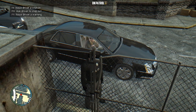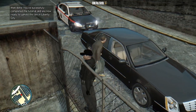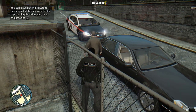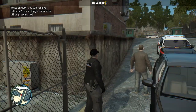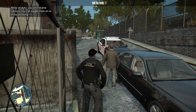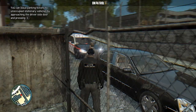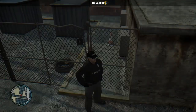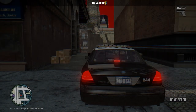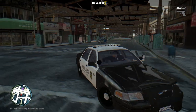We're going to ask him to step out. 'Step out of your car and put your hands on the roof.' You can issue parking tickets to unoccupied vehicles. I think that was the tutorial — sure was! That was pretty awesome.